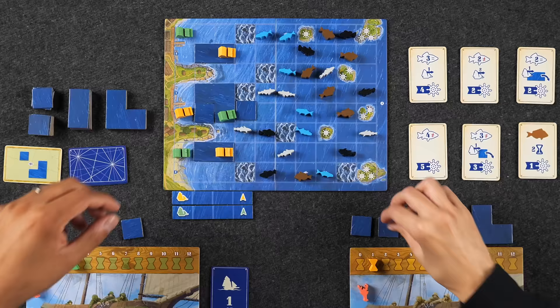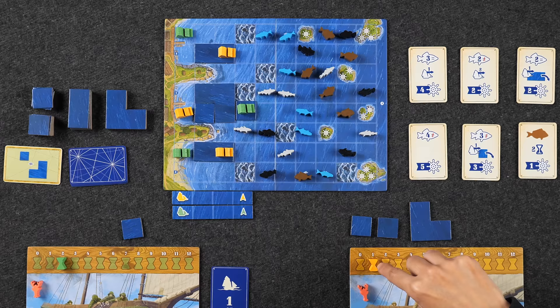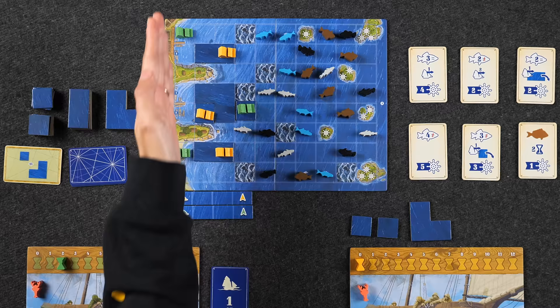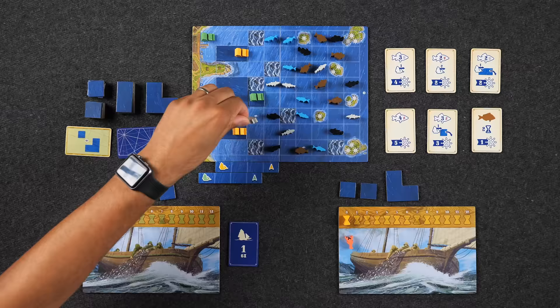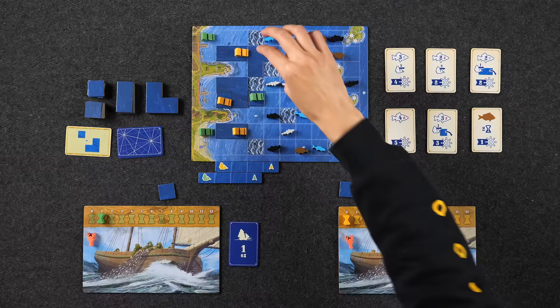Naveen spends one time to move forward, bringing fleet positions up to the new marker. Monique nabs a fish for one time. Naveen places another tile. Monique then ends her day and takes the initiative card, choosing to go first next round — sacrificing the extra time because it's early and she wants positioning. Naveen places one last tile to hold for next round, then calls it. End of Round 1.